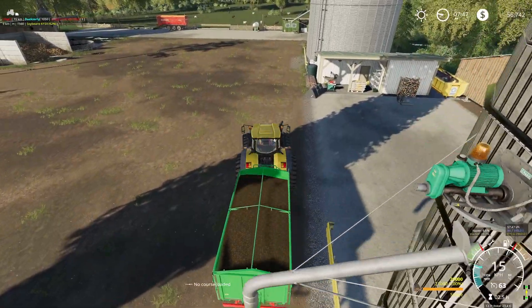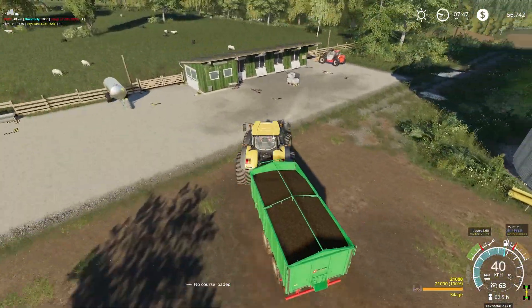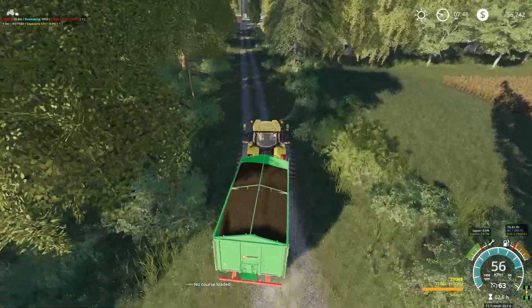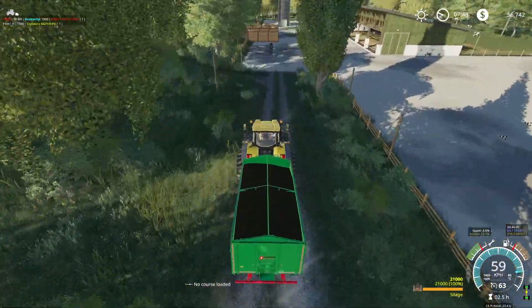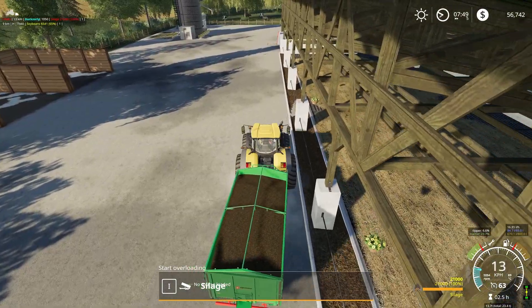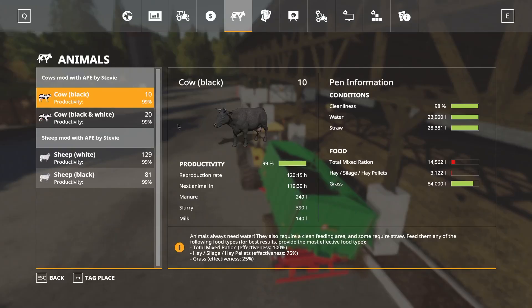Once we've dropped this load off, we'll go and check out what we've got to fill up in the way of the silos and then we'll go from that. It's going to come in here now. We changed the tip side for the trailer and we find that a lot easier — so it wasn't what we thought it was anyway. Apologies Stevie, I was thinking you did a bad trigger. He's dropping off some silage, so that's okay for there now.